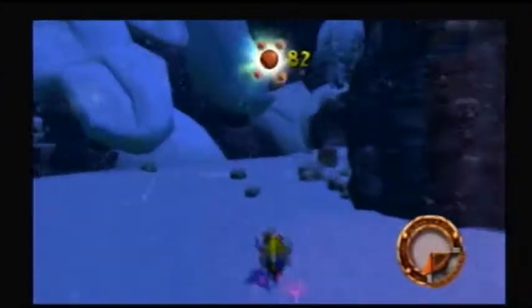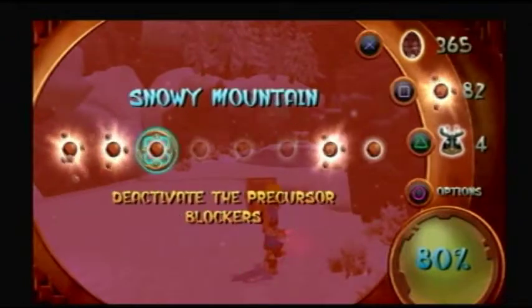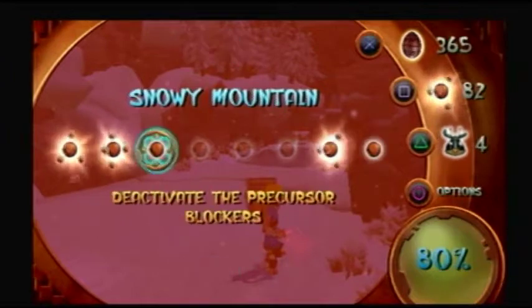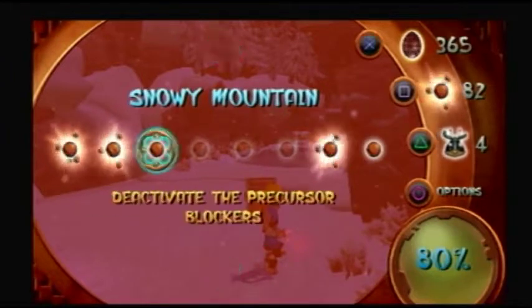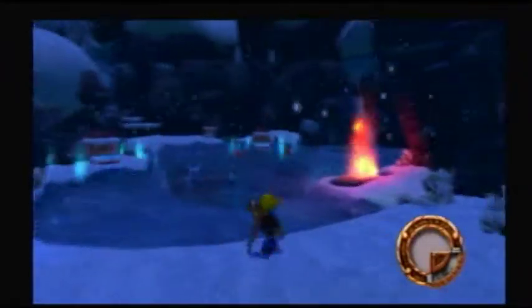It looks like we're going to finish Snowy Mountain in this episode, guys. Well, maybe. All right — precursor blockers, we got that. Scout flies, we're working on it. There's two more I know we're getting. I'm not quite sure what the last one is.